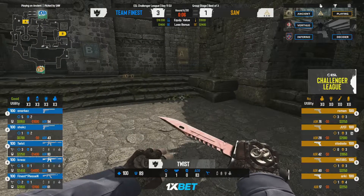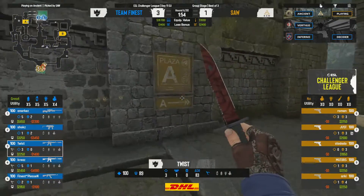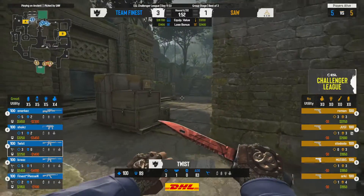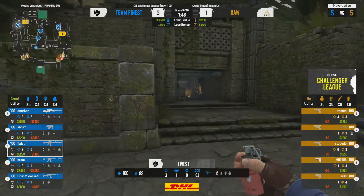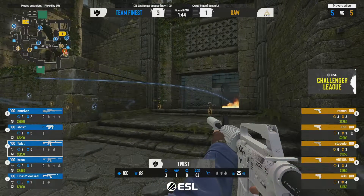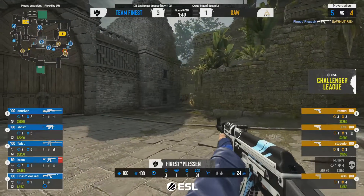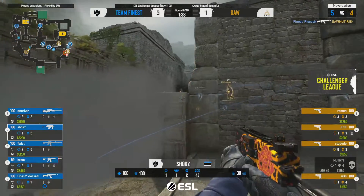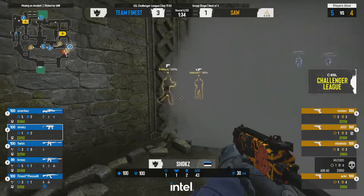Mentioning anarkez literally two seconds before he absolutely pops off again — had the god-spot angle. That dynamic orb play: previous round he was over on A, now he's over on B. You'd start to think he'll be on A side — no, there he is on B again, holding a really good angle, able to jiggle to make sure he doesn't get caught out.